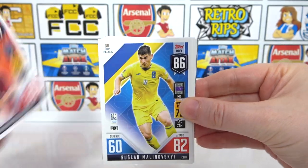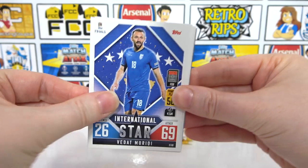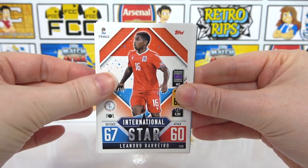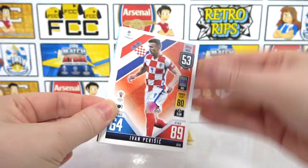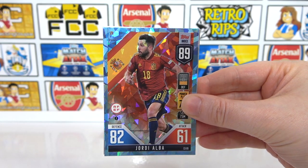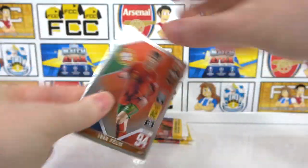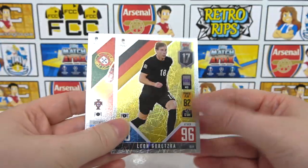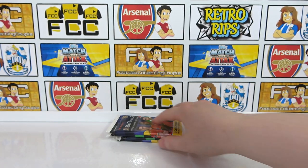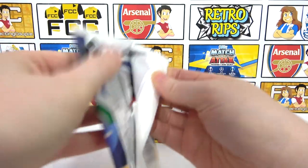We have Barilio, as well as Perisic, Malon. And a Gordi Albert crystal parallel. Felix. And we end with Goretzka. So that was a kind of okay pack, glad we had that one out the way. Let's hope for the rest to be amazing.